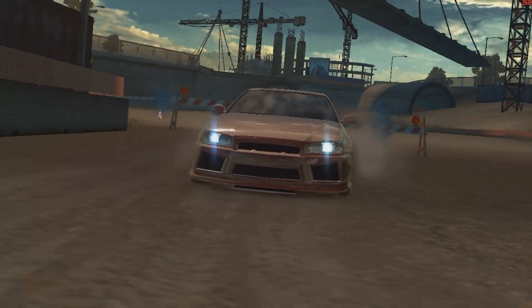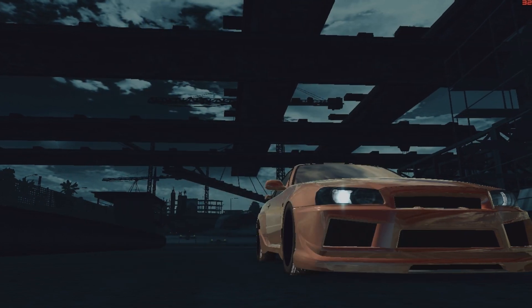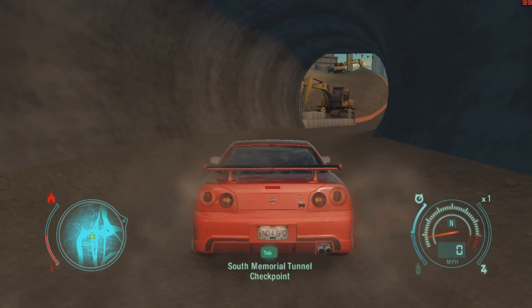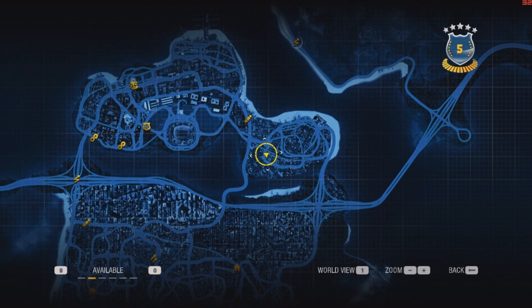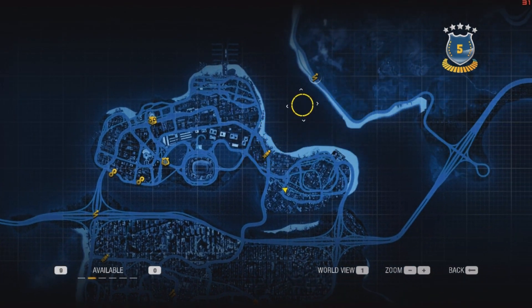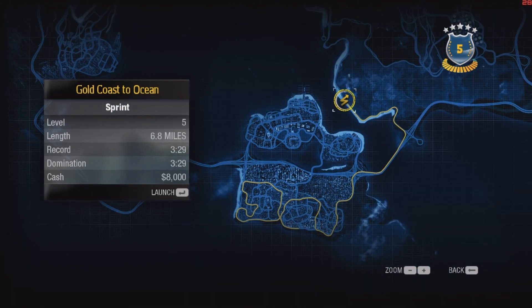And done. One down, more events to go — increase transmission. Let me open the map — it's G for the map, not M. There's another checkpoint here. Oh, there's a sprint here. I think let's see — level five. I'm already level five, I get eight grand, let me pick it. I have a faster car than the previous one I had last time.